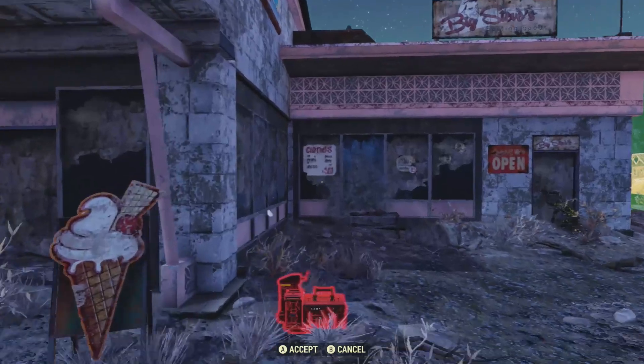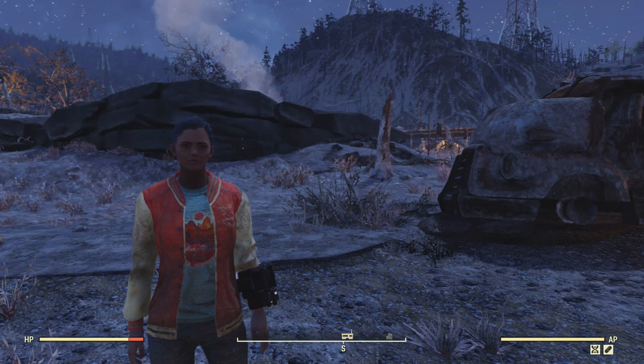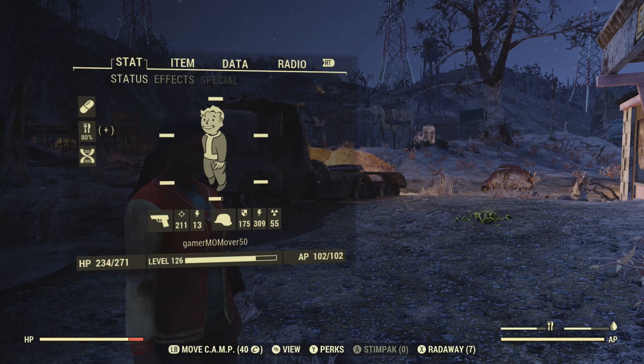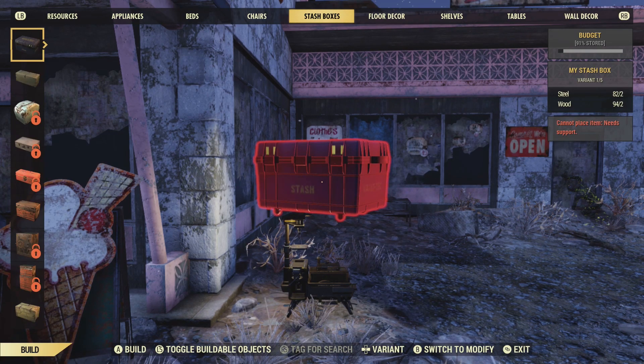I found it was best just to go back down at ground level just to be a hundred percent sure that I could get that truck in there. I can't shift it anymore off to the right because then I'm outside the boundary of where I can even drop it at all. So here we go, let's begin the build.